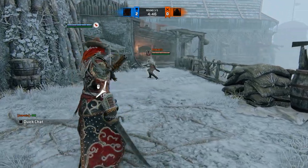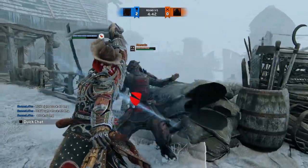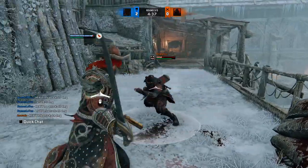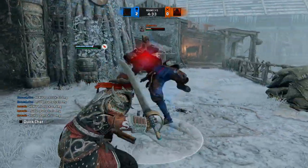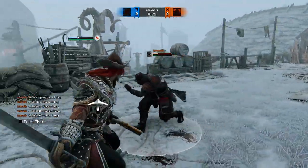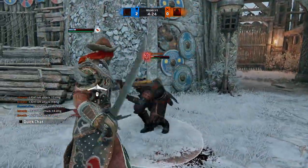She's got hyper armor on the heavies. She's got an in-chain bash. She's got dodge recoveries. Like, look at this — there's a kick. Another kick? He's throwing a lot of lights. Lot of lights. Got to parry them if I can.